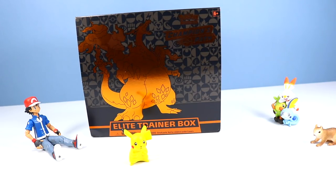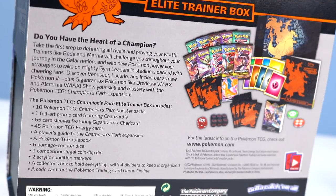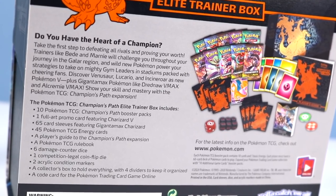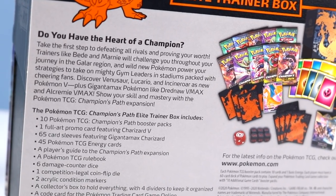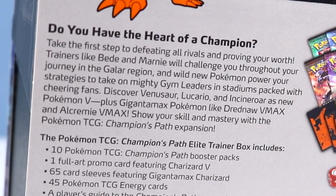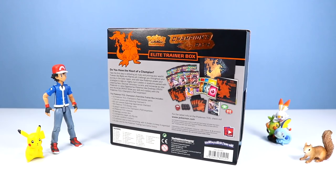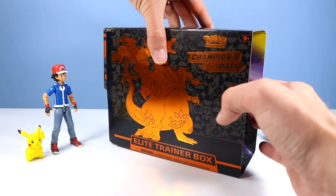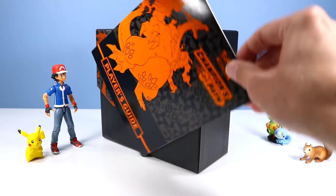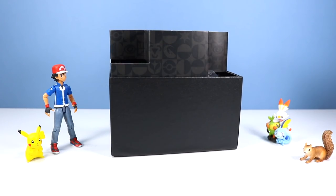Are you sure that's not a Ditto, Ash? So what is this Elite Trainer box all about? Do you have a heart of a champion? Take the first step to defeating rivals and proving your worth. Trainers like Bede and Marnie will challenge you throughout your journey in the Galar region. And so let's get inside this thing. There's our guide. What a great looking box if you can get the reflection right.